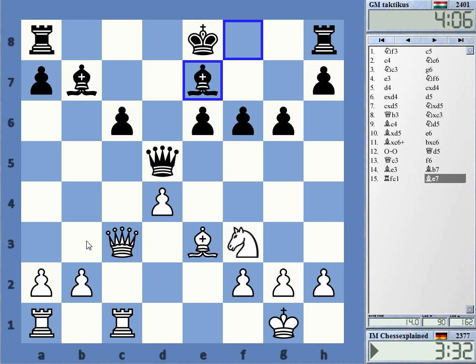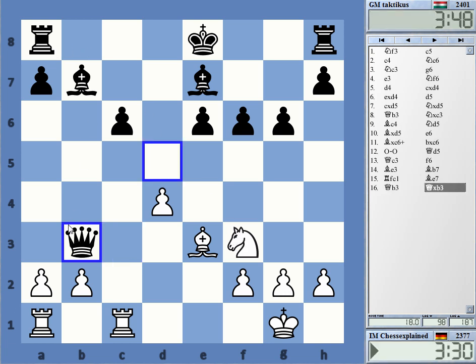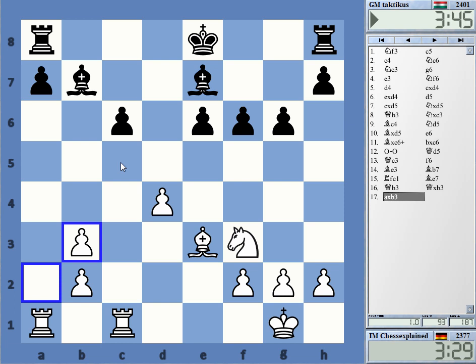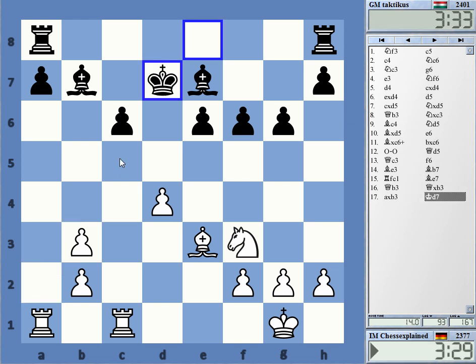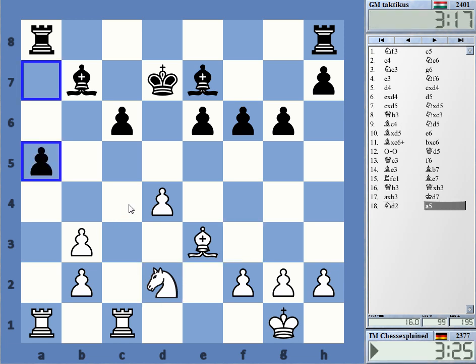If I go to b3, what is he doing? He cannot play Queen b5 — e6 hangs. He can trade, but I'm not sure about that. I have Knight d2, c4, a5, those kind of ideas. Interesting, and with Rook b8, Bishop f4 — very interesting structural transposition here. There was also a game, Aronia and Gelfand, from the Candidates 2013, where they played this opening. I think they also got to an endgame of this type.